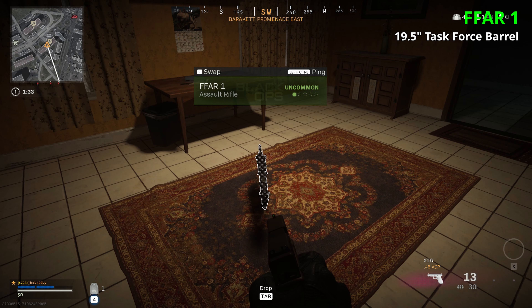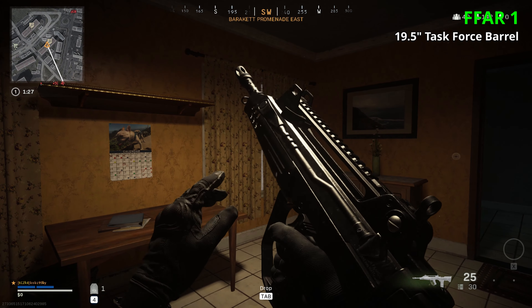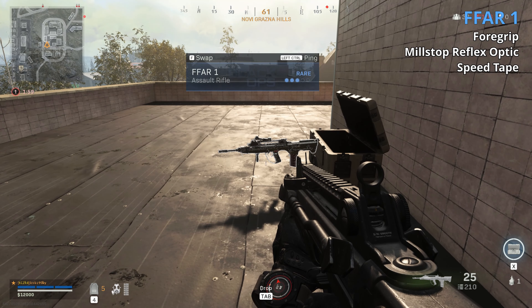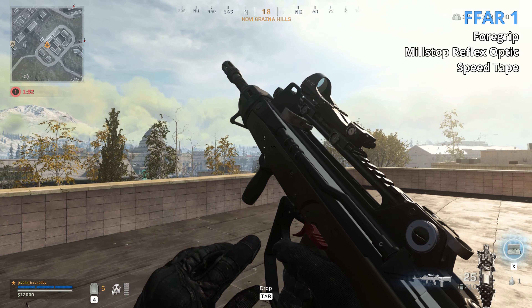The FFAR 1 is an early favorite for me — super high fire rate, just feels like you're wiping things out fast. It comes in common, uncommon, and rare. Interestingly, unlike past Modern Warfare uncommons, some Cold War uncommons have totally different attachments, and that's the case here: the uncommon has a 19.5 inch Task Force barrel which increases range, velocity, and damage, but hurts recoil control — it could be better than the rare because of the increased range. The rare has a grip that helps horizontal recoil and tape that helps ADS. I really like the FFAR and will keep using it.